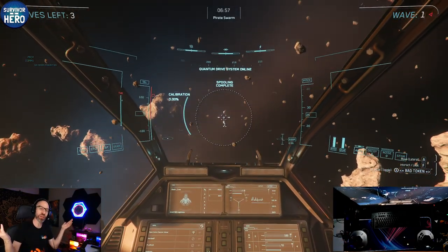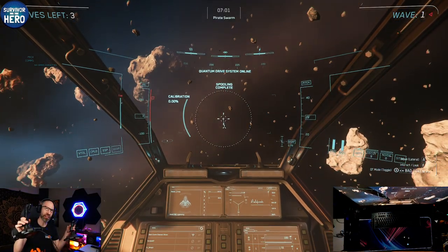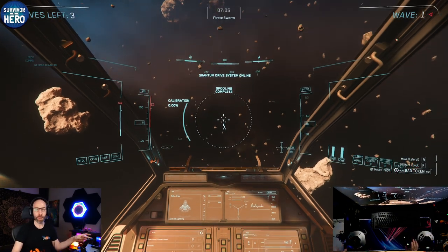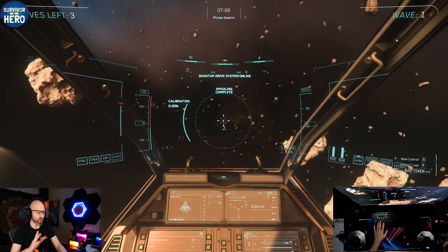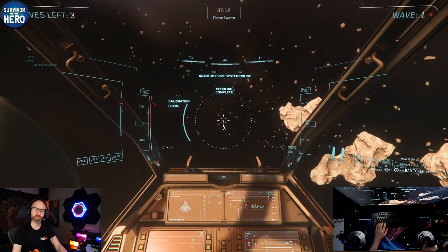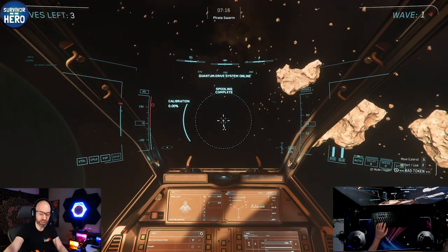That's the Logitech 3D Extreme Pro, everybody. It's $40 per stick retail, so you can get two sticks for $60 to $80 — it's a really good time. If you want to really invest in sticks, though, save your money. Don't get the Thrustmaster if you're saving — if you really want to invest, get the VKB.